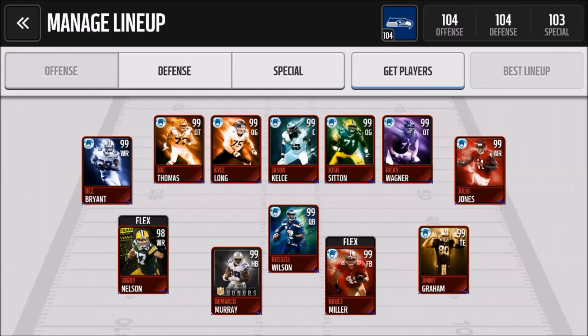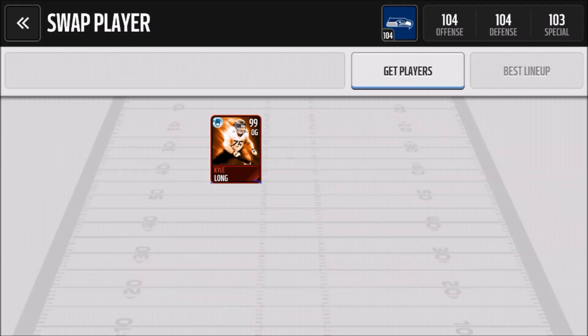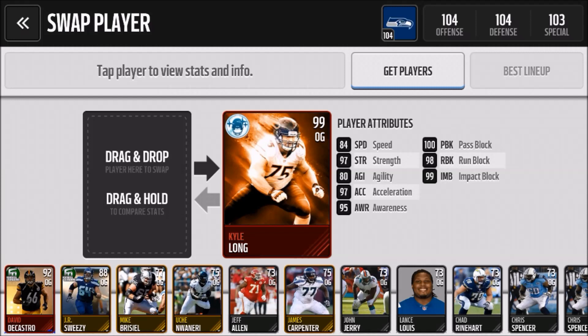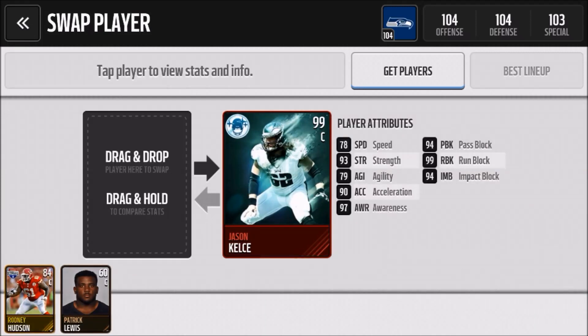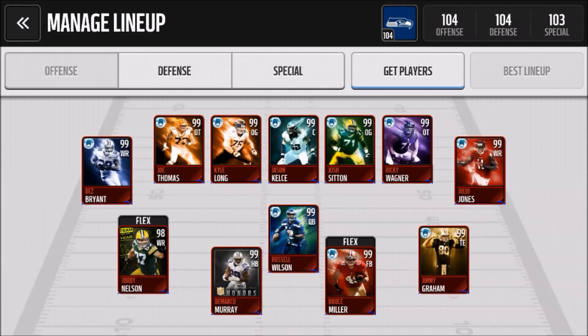Some of you guys were asking for a team update. I've been sitting at a 104 overall for a couple videos now, but we picked up Kyle Long — great offensive guard, insane blocking stats. Also got Jason Kelsey. The original plan was to save up for Mike Webster, but many people were saying you can't really tell much of a difference in-game between their stats, so I decided to complete a set.